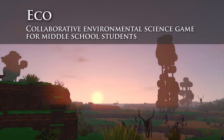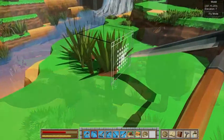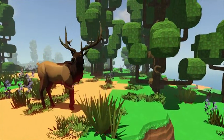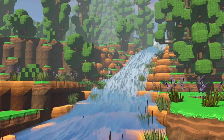Eco is an online world shared by a group of students in which they're trying to build a civilization. Everything they do in this shared world affects their environment. So it takes place inside of a simulated ecosystem. They need to use resources that are available in the environment, but if they do so in a way that doesn't give much thought to the consequences, they could have a negative effect on this environment and actually damage or destroy this world that they're all sharing together.